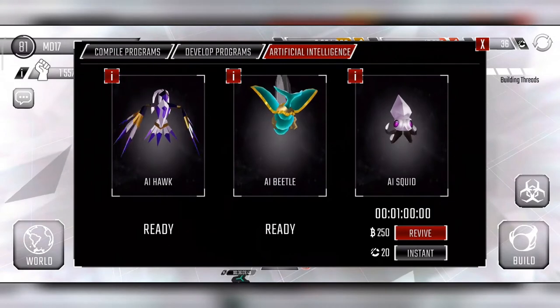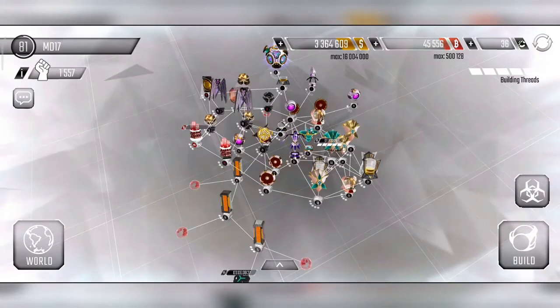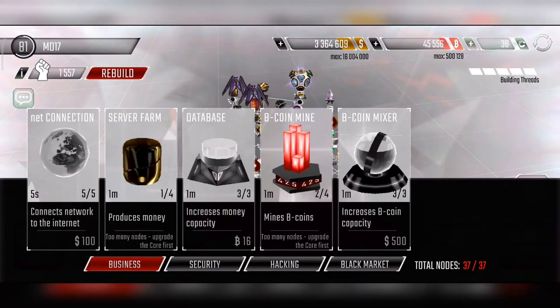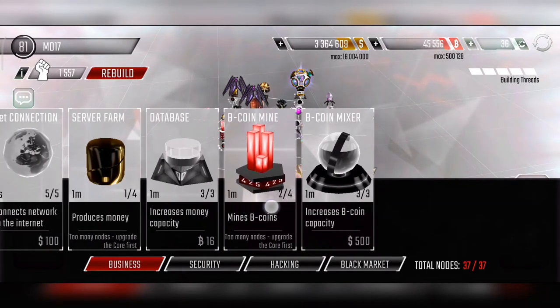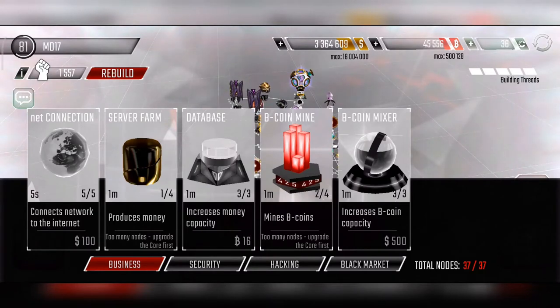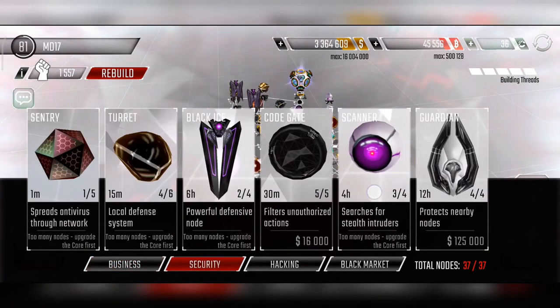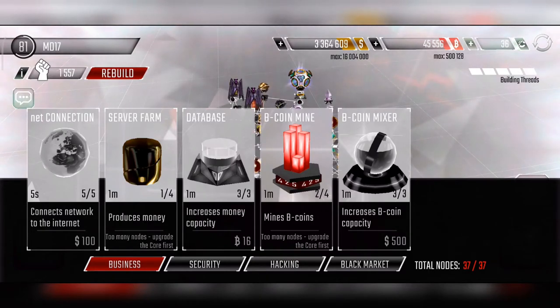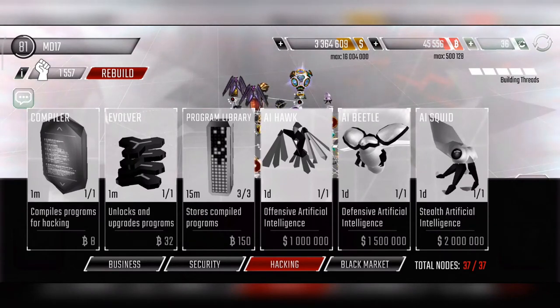Those are all the cool offensive aspects of the game. We also have building node options — all nodes have a maximum, and each can be accessed at a particular core level. There are security, business, and hacking categories that use resources to upgrade our programs and nodes. The program library shows how many slots we have — how many programs we can store and combine for a particular hack.